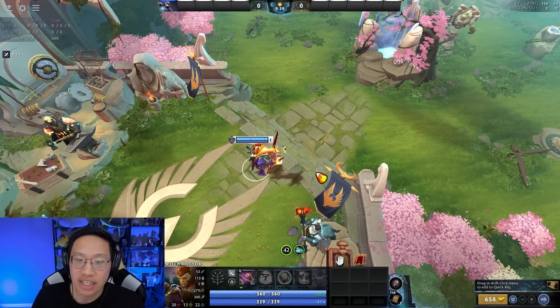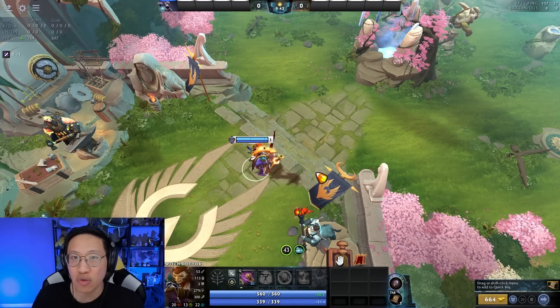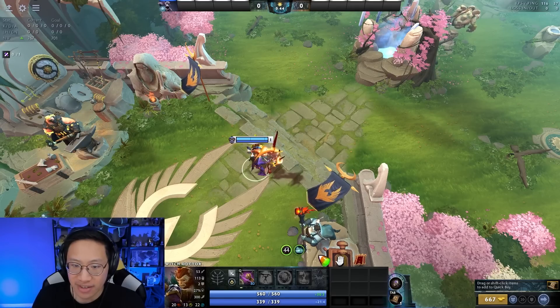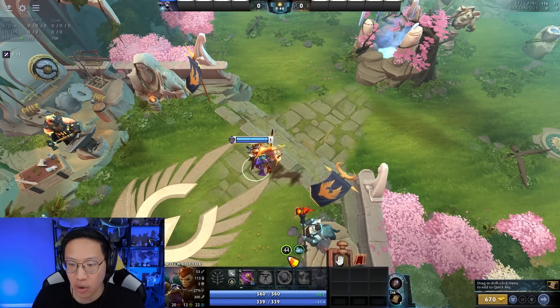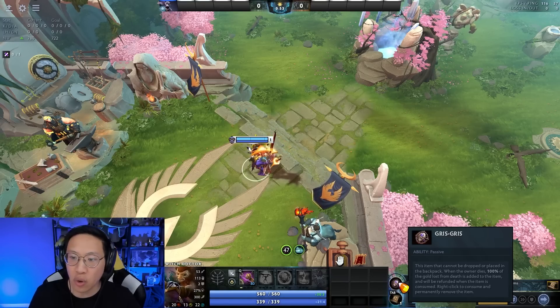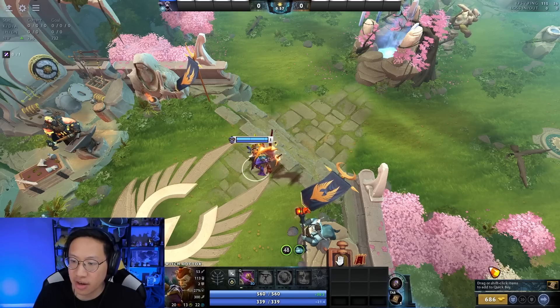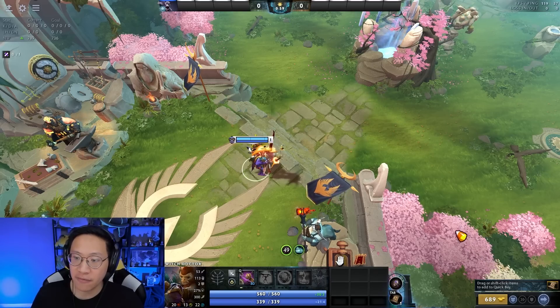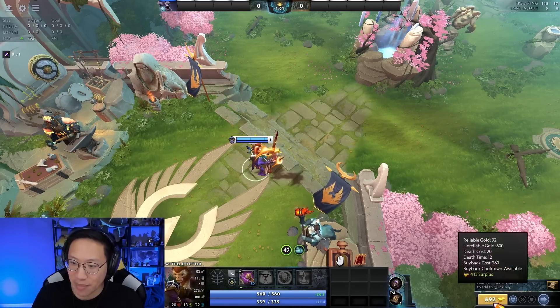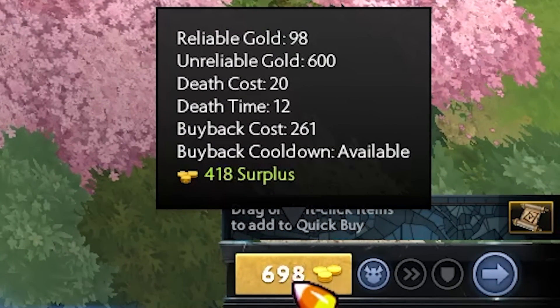A couple things you may want to know about this innate ability: it generates one gold every three seconds, which translates to 20 GPM, and it starts right away. So you'll see we're 40 seconds into the game and we've already got a good chunk of gold. The other component is that when you die, instead of losing the gold, the death cost goes into the Grigri. If you don't know what your death cost is, it is net worth divided by 40. Just hover over your gold — you can see the death cost right there.